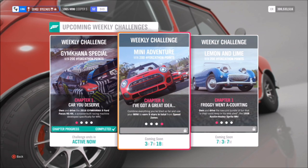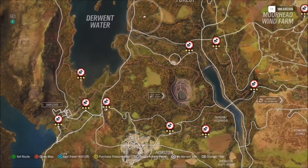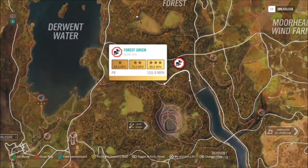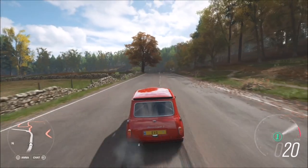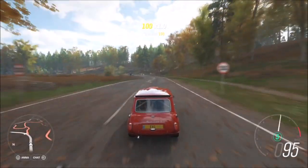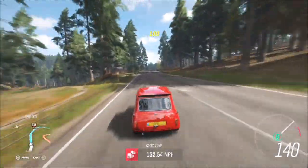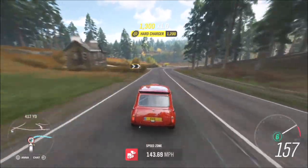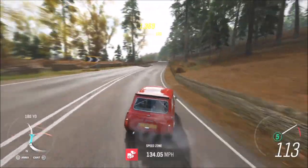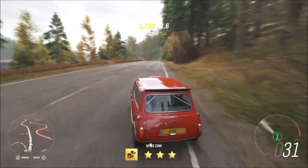The next and final challenge wants you to earn nine stars in total from speed zones. I would recommend having a tuned Mini for this. The speed zone I use is Forest Green — to get three stars you just need to hit 90 miles per hour. Three stars on three runs and the challenge is complete. This won't take more than five minutes; in fact, it's about one and a half to two minutes. It's definitely the easiest speed zone in the game because the bar is so low — you can do it in almost any car, even a higher-level Mini without tuning.